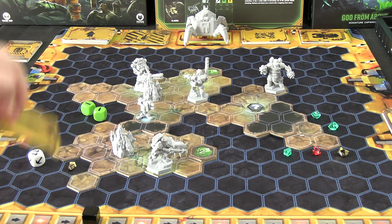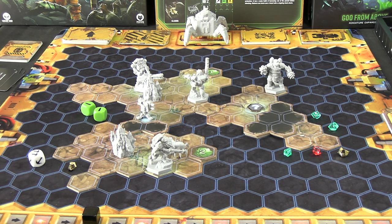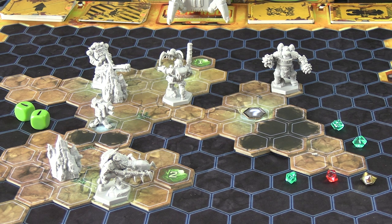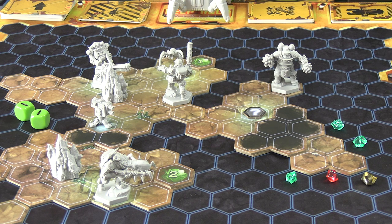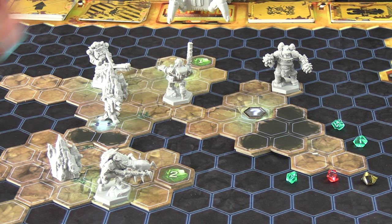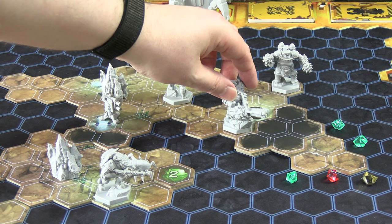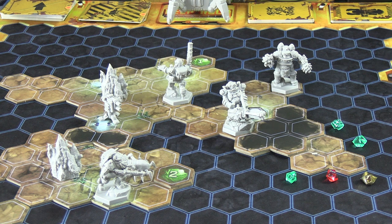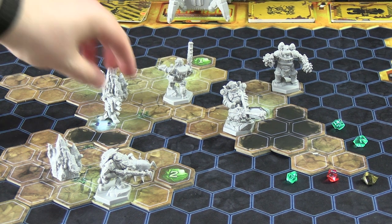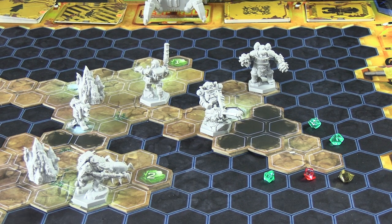That's the Engineer's turn done, so we draw another event card. 'Not Again' — place a Grunt at exits one and three. There's no exit three on this mission, but there is an exit one, so that Grunt he just killed is effectively back. The Gunner uses his secondary Bulldog Heavy Revolver — a single blue die, range five — and kills the Grunt with one armor-piercing shot. He then moves one, two, three, and moves again one, two, three to get into position.